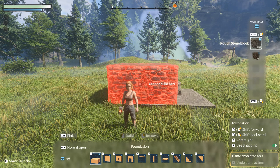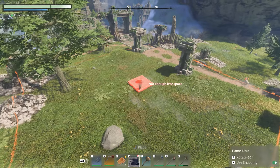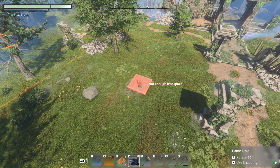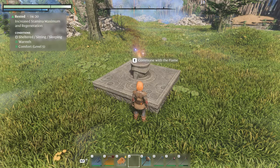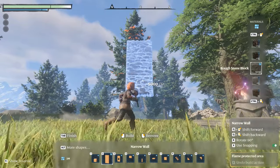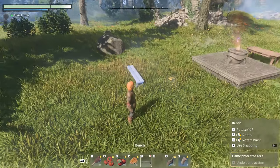Next we'll explore the principles of the building grid and snap points. The building grid first appears when placing your flame altar, but it's important to note that the altar does not determine the grid's orientation. The grid is globally fixed, meaning all structures adhere to this predetermined layout. The fixed grid orientation can feel like a restriction, especially for builders dreaming of round structures. The grid only allows for 90-degree rotation for all building blocks.